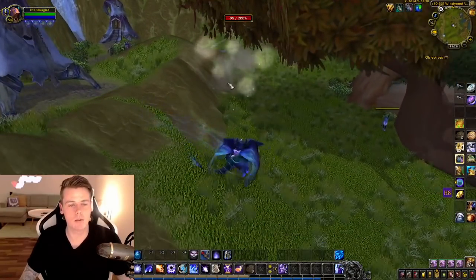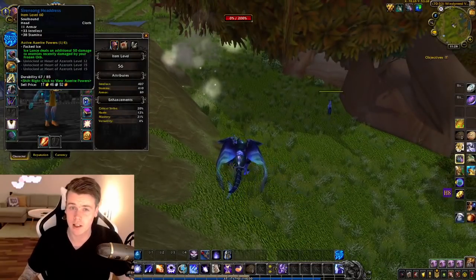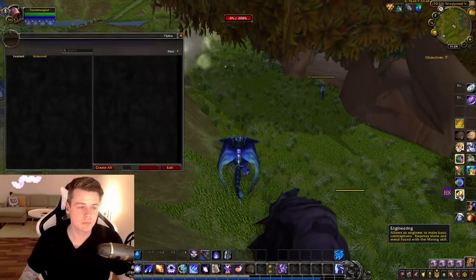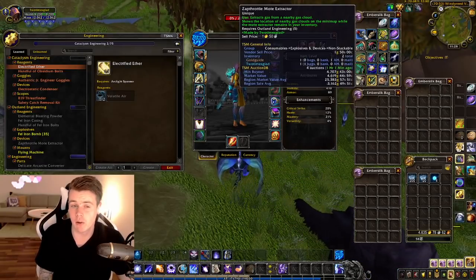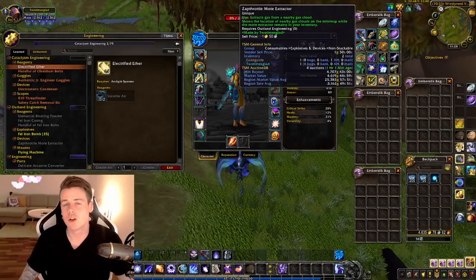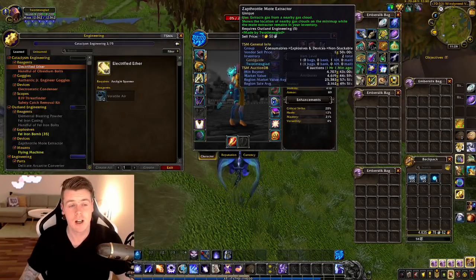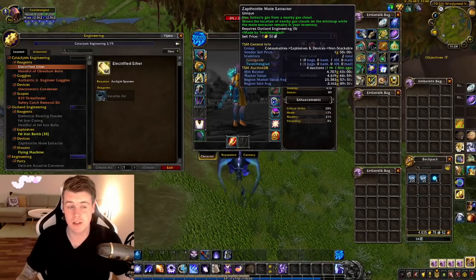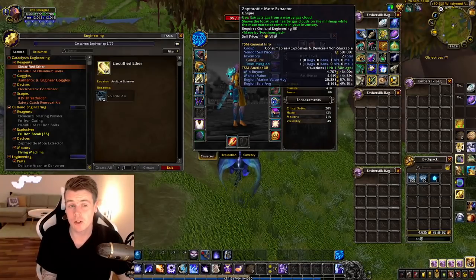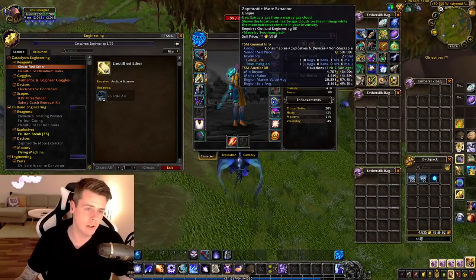Pretty much you just walk over to these spots. There's no sort of tracking — back in the old days you needed goggles to track the clouds, but that's no issue now. You can either buy the extractor on the auction house with just level 5 Outland Engineering, or you can craft it yourself. I would strongly suggest just buying it if it's a fair price, because leveling engineering requires items that need max classic engineering, so it's going to be pricey. It's better to just get Outland Engineering to level 5 and straight up buy the Sap Throttle Mote Extractor.